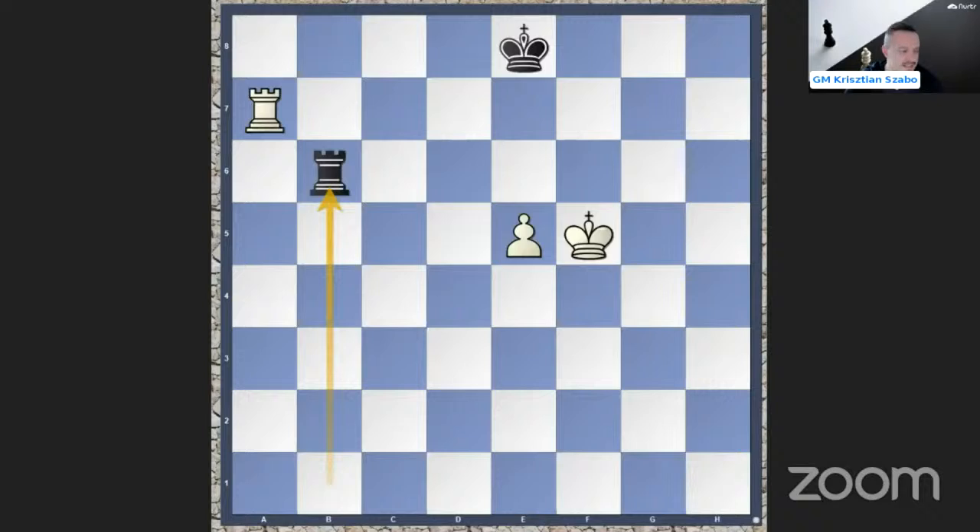So rook b6, e6, and rook b1 — then we go back. Now the white king cannot hide in front of his pawn, and black will just keep giving many checks and the position is drawish. This is one of the most basic positions, which is very good to know, because if you know it, it's very easy to hold the position.